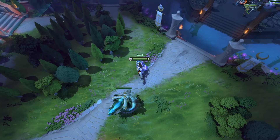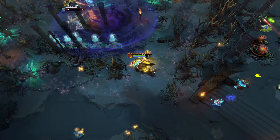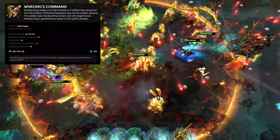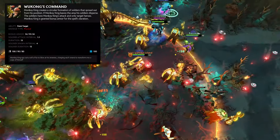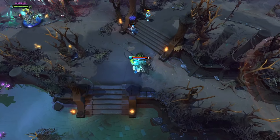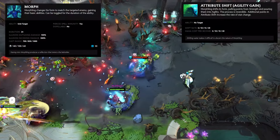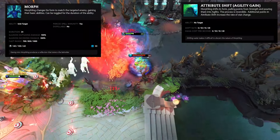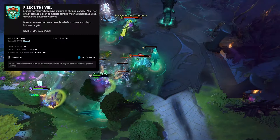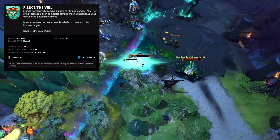Mirana is a support whose ultimate allows her entire team to go invisible for 18 seconds. Monkey King is a core whose ultimate summons a circle of uncontrollable copies of himself that attack the nearest enemy. Morphling is a difficult core hero who can, to simplify, swap between health and attack damage. His ultimate allows him to turn into an enemy hero, gaining all their spells except their ultimate. Muerta can be played both as a support and a core, and her ultimate allows her to go ethereal, making her immune to physical damage and making her right-click deal a lot more damage.